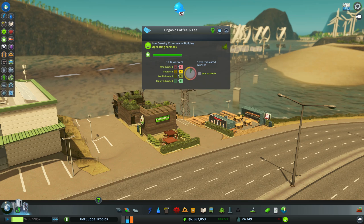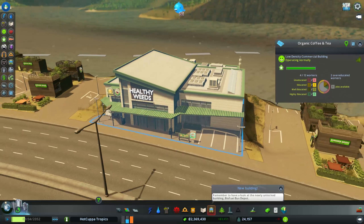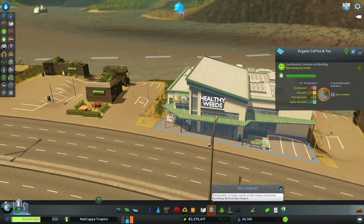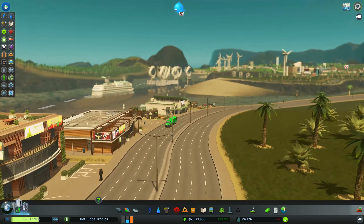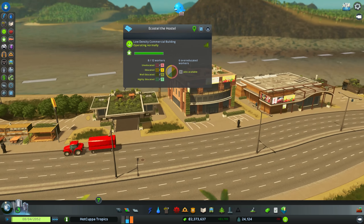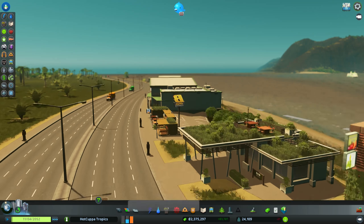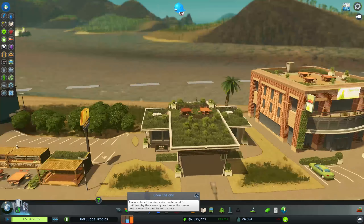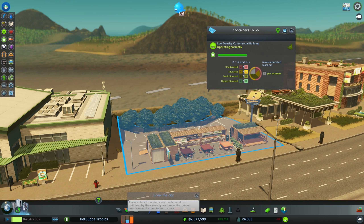Look at what's popping up — The Burned Bean, organic tea and coffee! That building model is epic. There seem to be hundreds of new building models. What's this? Healthy Weeds — an eco market for organic supermarket goods. There's a ship sailing across in the background, awesome. And we've got Discount Sales, EcoStell the hostel — I'd love to stay there, it looks like the nicest hostel I've ever seen! Containers to Go — this area is really coming along.